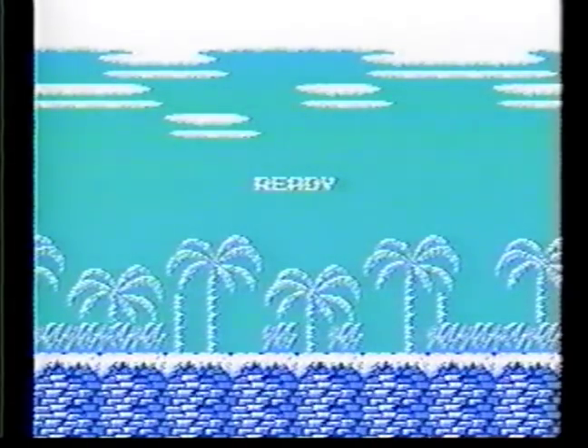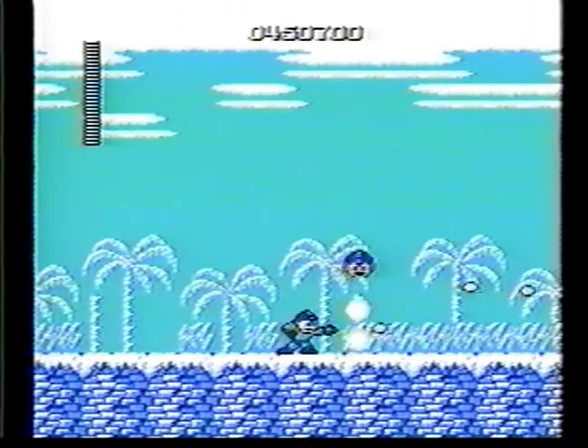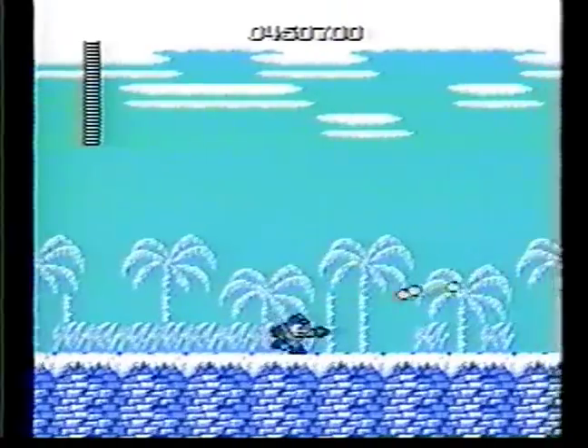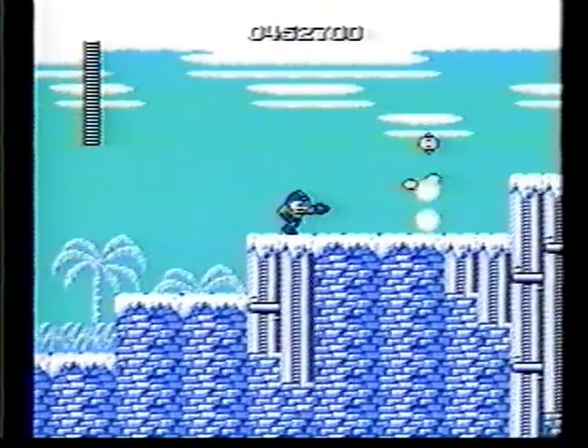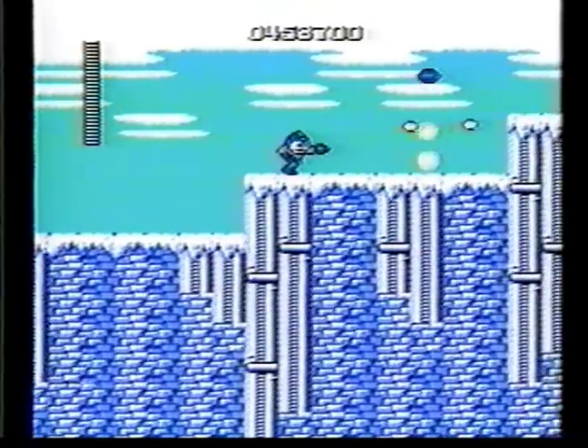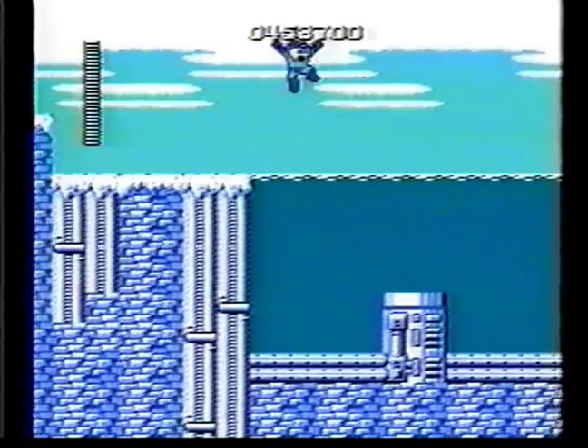The next stage you should go to is Ice Man, because you can use Elec Man's electric weapon. We start off with these guys — hit them in the head. If you hit them anywhere else, they will split into two and they become trouble. So hit them in the head immediately as they appear and you won't have any trouble with them.